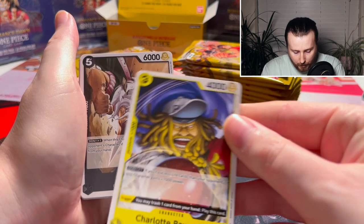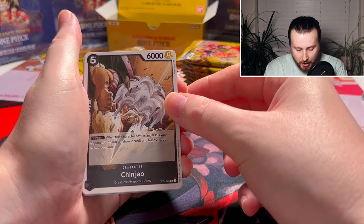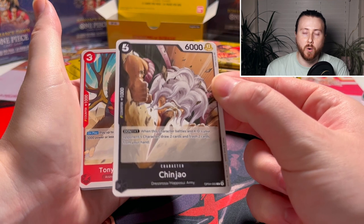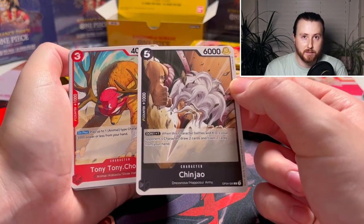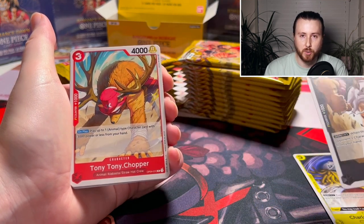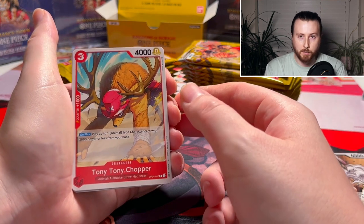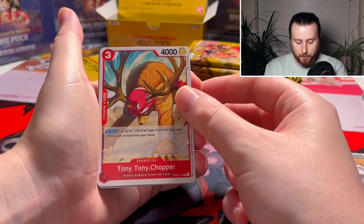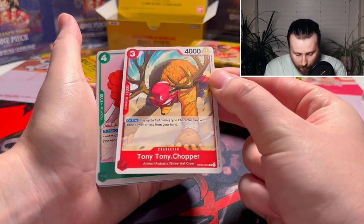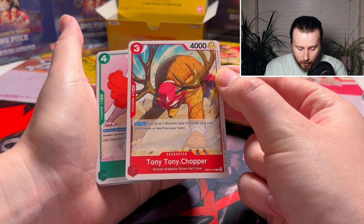We have that baseball dude from Big Mom's Pirates — the Chin Jiao headbutting guy. For anyone who doesn't know or maybe you're just here from the Netflix live action: this set is from the Dressrosa arc, which is one of the Warlords of the Sea — Don Quixote Doflamingo's domain. We have a Chopper: 'Get up to one animal type character with 3,000 power or less from your hand' — 1K counter, nice.